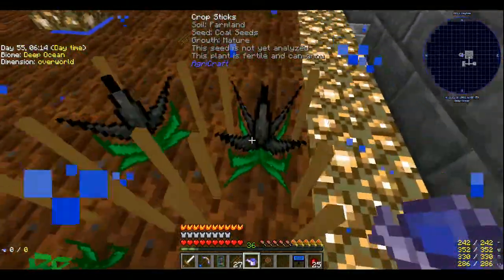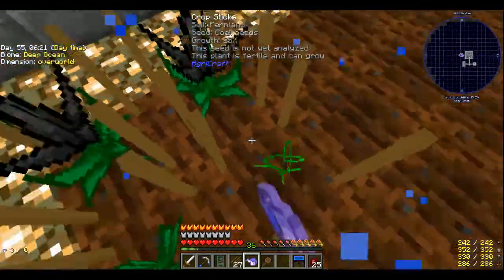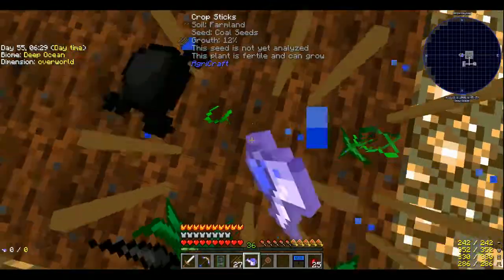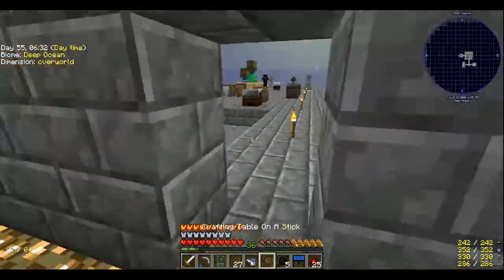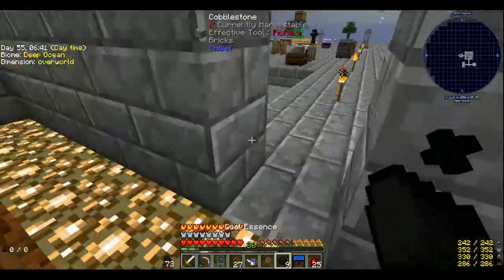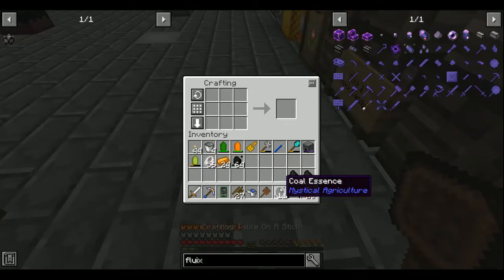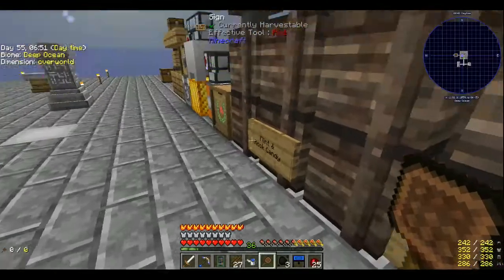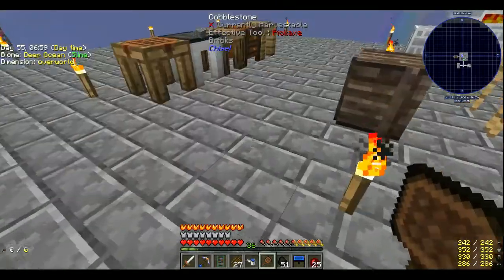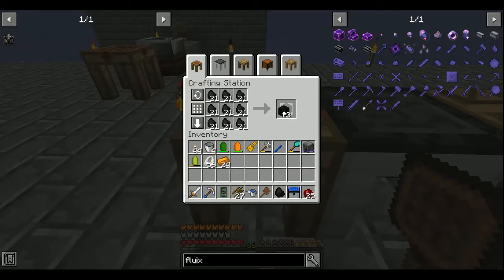I actually need a ton of coal right now — approximately four stacks, a little bit less actually. Do I have any coal essence in here? I do. Okay, that should be good. 24 blocks of coal.